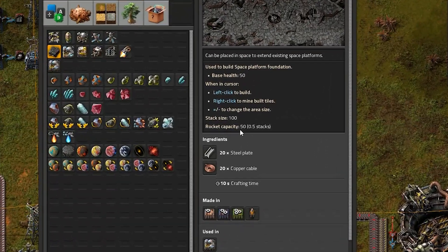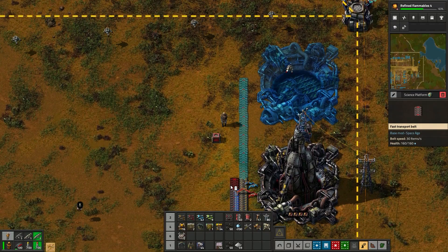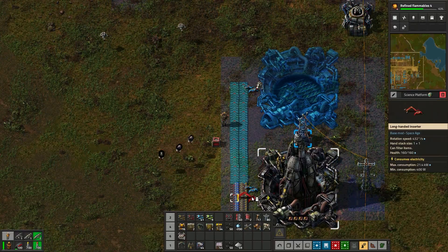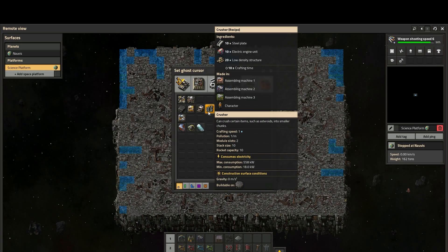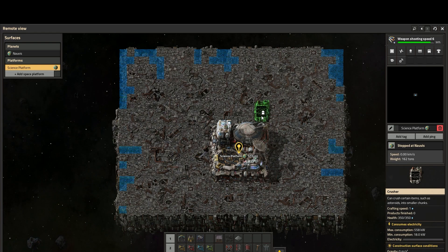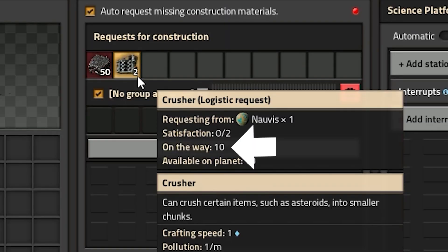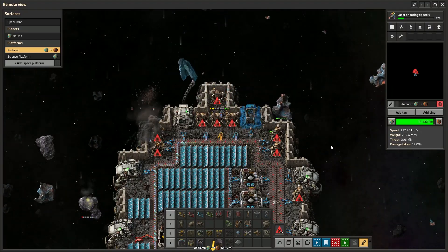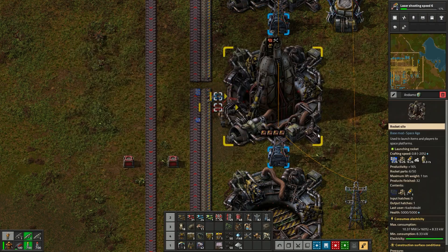Each item has a rocket capacity. In the case of foundations, that's 50, which means if you need 500 foundations for your space platform, you're going to need to send up 10 rockets. By default, a rocket accepting automatic requests will always send up a full stack of materials. So if your platform is requesting two asteroid crushers, the rocket will just send a stack of 10. You'll have extra in your space platform inventory, which is actually good for some items, as it allows your ship to automatically replace destroyed items while in transit. You can always manually load a rocket with a mix of materials and send it to the platform of your choice.